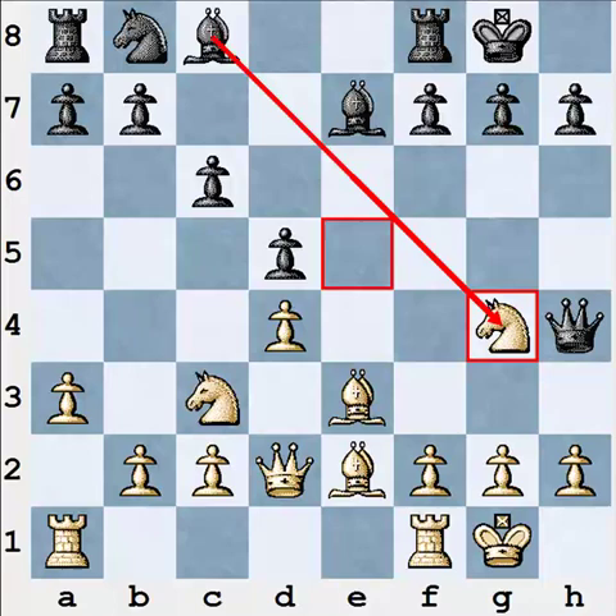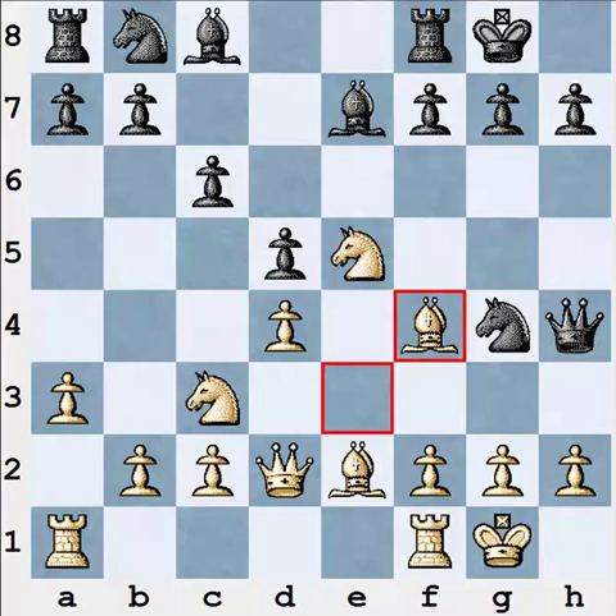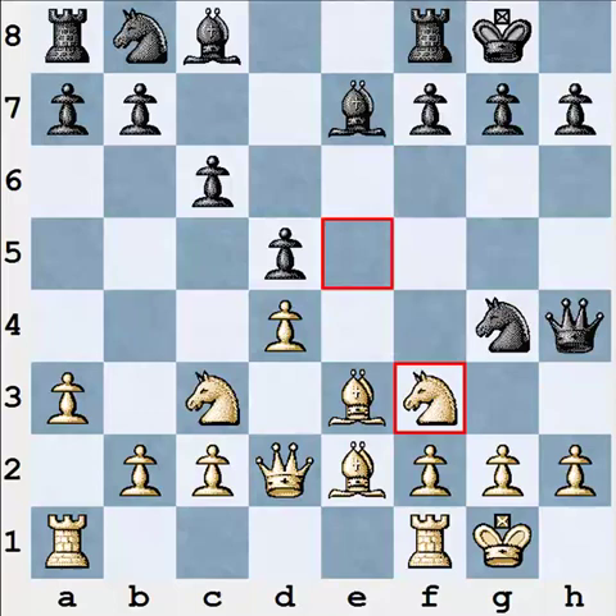Now we've decided white should do something else. If you start thinking about it you will easily find other options. First, white can keep the tension by playing bishop f4. Now if black takes on e5, knight takes e5 helps white to activate his bishop — bishop takes. It's important to note that black's bishop is still on c8, so this variation is much better for white than an immediate capture on g4.